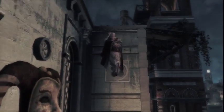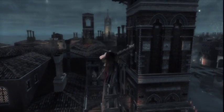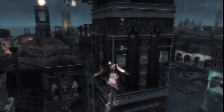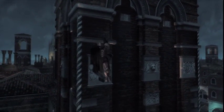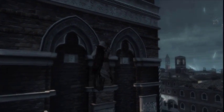Now I'm headed to the top of the tower, where Leonardo da Vinci is supposed to have left a little something for me. Ezio is on his way to kill Carlo Grimaldi, one of Italy's most notorious evil men. He's hiding in a seemingly impenetrable fortress — the Ducal Palace.